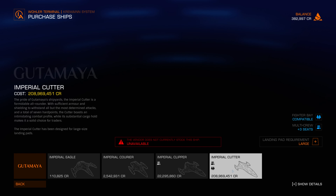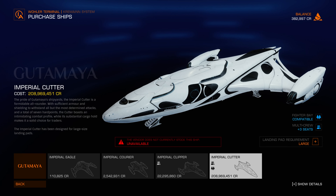Some ships are 22 million, and the most expensive is 208 million. The design of these ships is really nice.